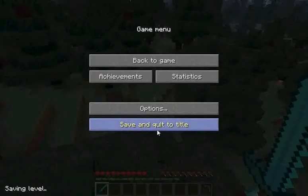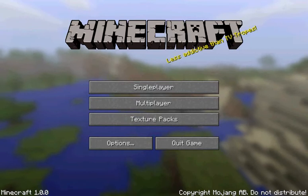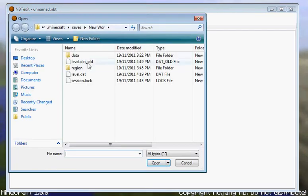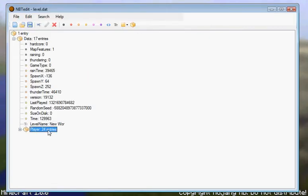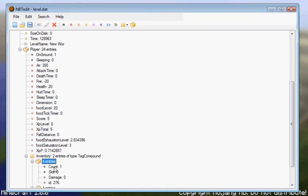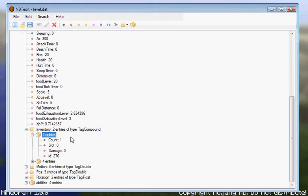Okay, I'll show you how to do it. First, open MBT Edit and open your world. Go to Level Data, open Data, open Player, open Inventory, then open slot 4. As you can see, it's at slot 0 and the diamond sword ID is 276. Click on it and title it.